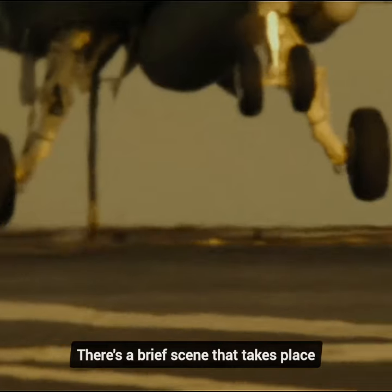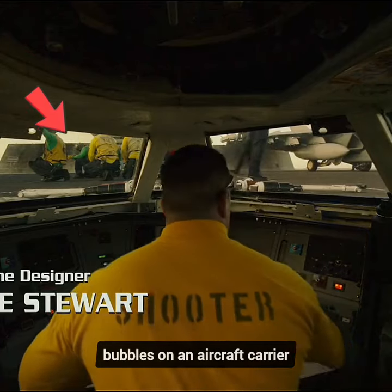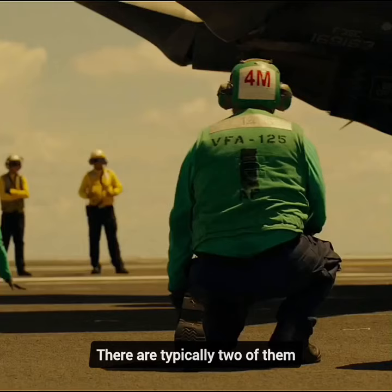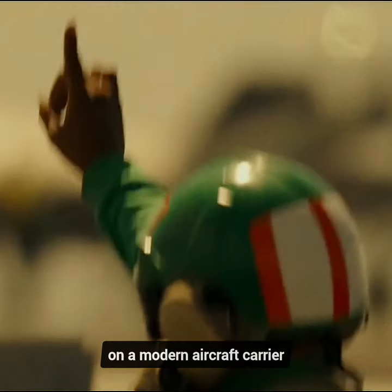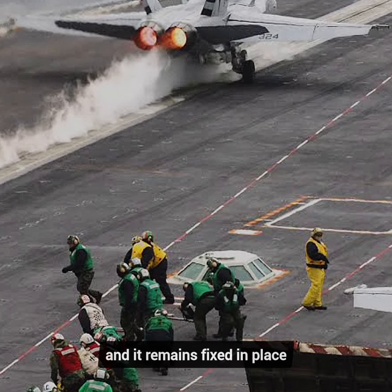Did you know in the movie Top Gun Maverick, there's a brief scene that takes place inside one of the launch bubbles on an aircraft carrier? These launch bubbles serve as key components for launching aircraft from the carrier. There are typically two of them on a modern aircraft carrier. One is positioned on the left side of the flight deck, and it remains fixed in place.